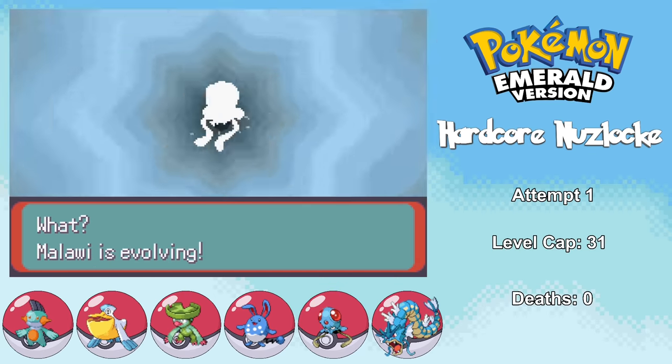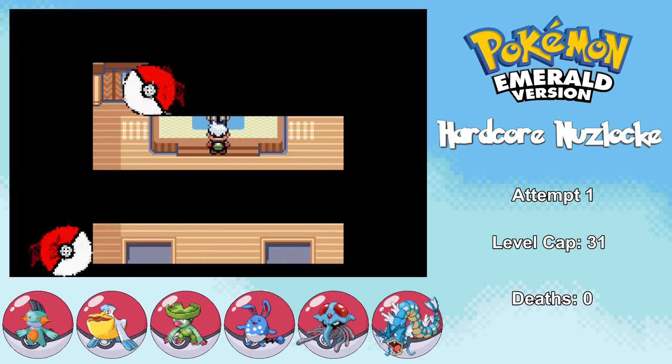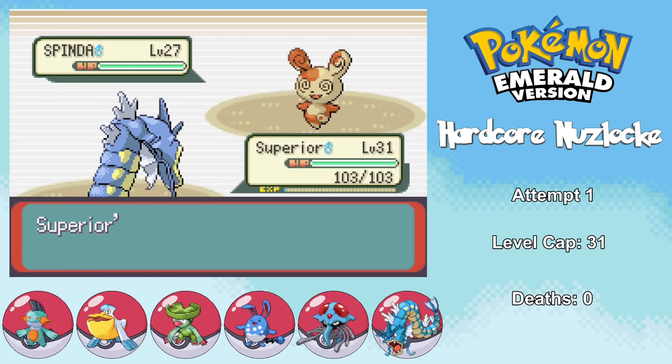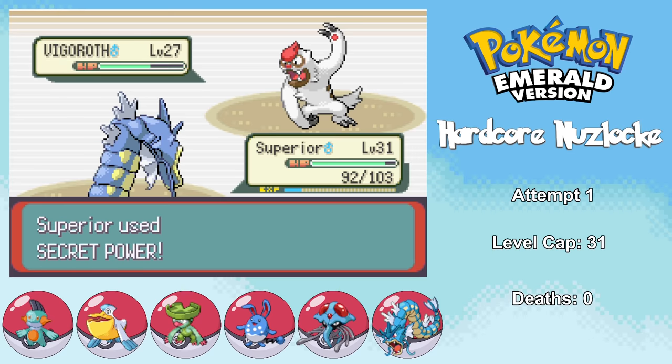With the new level cap in mind, I level up Malawi to level 31 and it evolves into Tentacruel. I then head down to Petalburg City because I got a call from my father, who wants to spend some quality time — but instead I have a fight with him. The battle starts off with me taking out Spinda with a couple of Secret Powers. It ended up going for Facade instead of Teeter Dance, which matters a lot since I would have had to switch out just to get rid of the confusion.